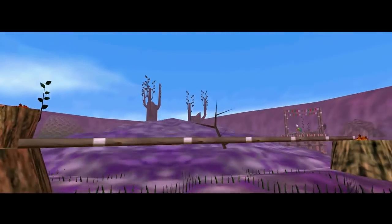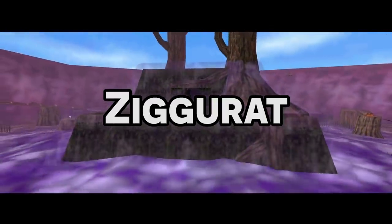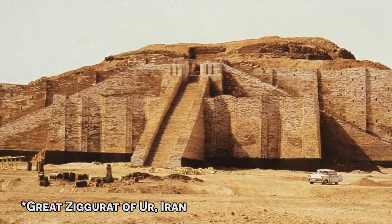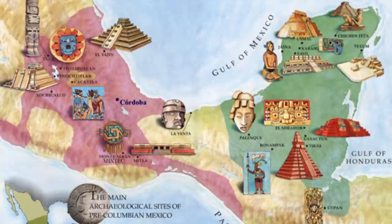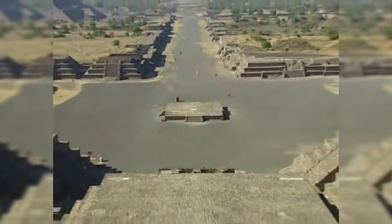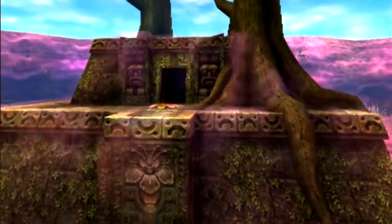Right off the bat, let's talk about the temple itself. Rising from the waters of the poisonous swamp, we have a ziggurat — essentially a pyramid, but with more squares. While ziggurats were constructed in ancient Mesopotamia, which is in the modern-day Middle East, they were also built in Mesoamerica, essentially modern-day Mexico and the countries surrounding the Yucatan Peninsula. Most of these were built by the Mayans and the Aztecs, and a lot of the inner workings of the temple and the music is inspired by Mesoamerican culture.